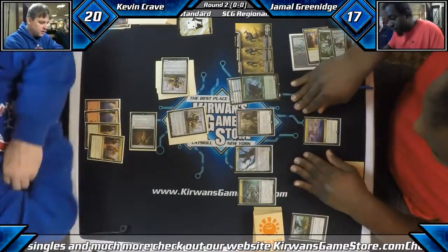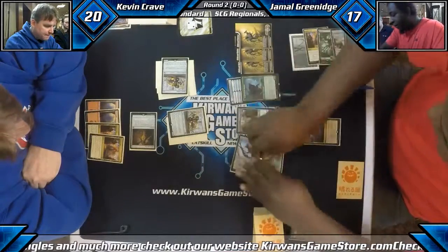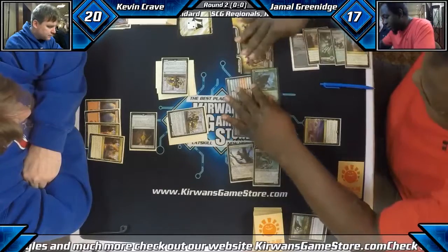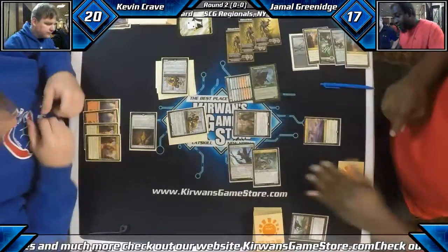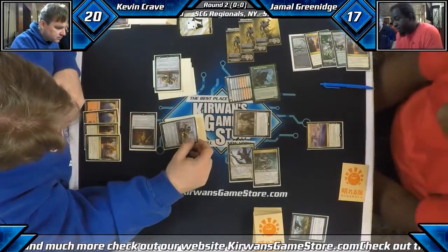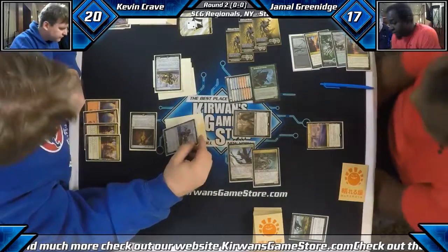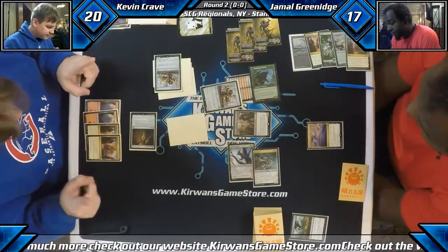It's actually a two-turn clock if no blocks are made. I guess Jamal just swings all out here. I probably leave the Eldrazi Scions back. No, he's coming in — get aggro, I like him. We have the Noxious Gearhulks. And we're assuming that second Bowmat's getting sacked anyway. We may just block with this one and sack. Seems a little loose to me — I think that must be what he's about to do though.